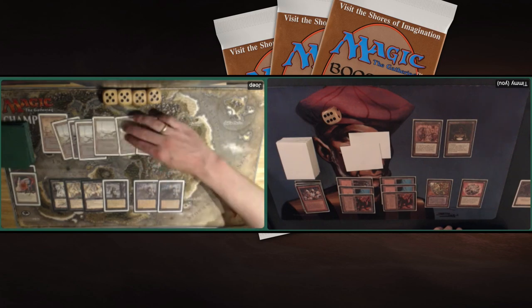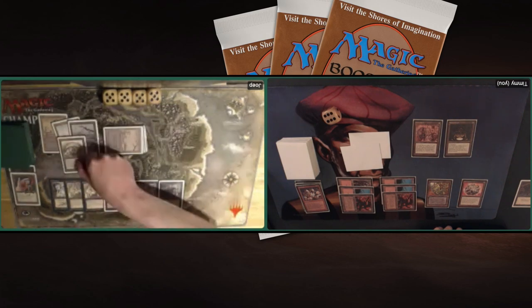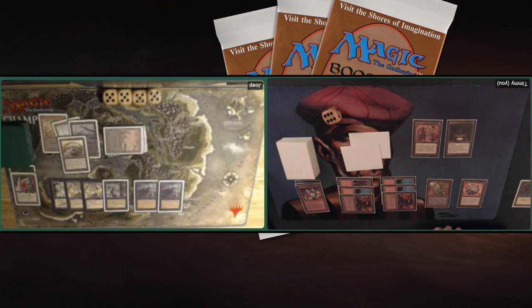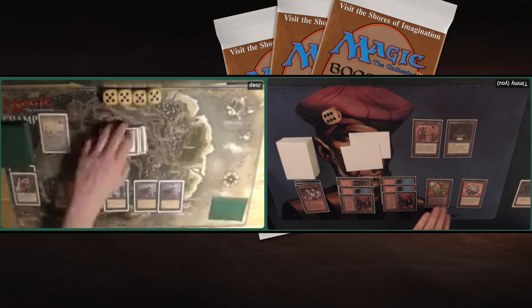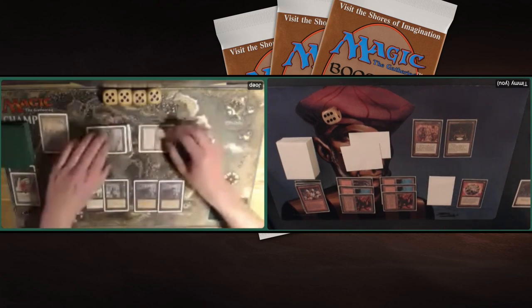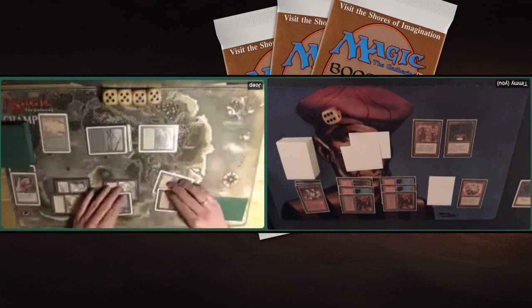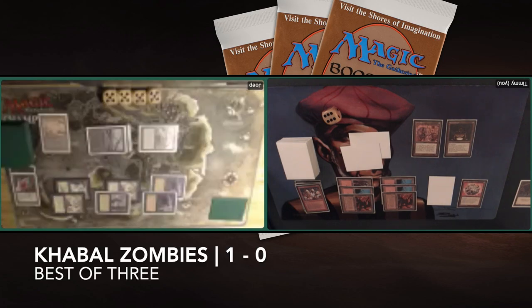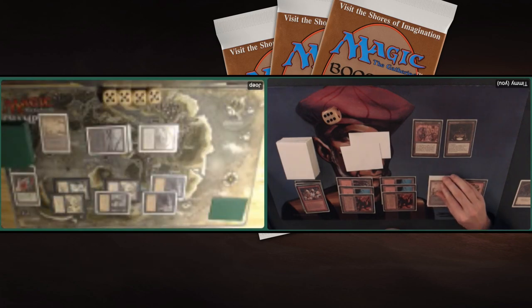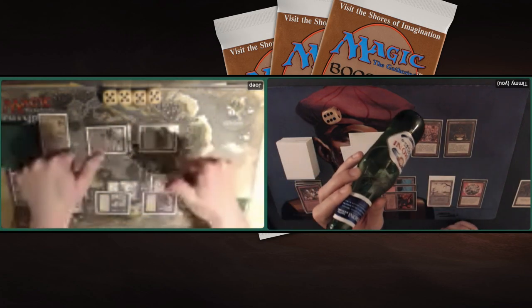Joop is probably going to attack with the zombie army - I'm on 6, so low. Cyclopean Tomb - oh no. He can turn my Maze into a Swamp. He's turning my Maze into a Swamp - and I'll always reach that Swamp Walk and I die. That's it. I have to say, I do love it Joop - using your Cyclopean Tomb to finish it and seal the deal. Game 1 goes to Joop. Well done. We're going to shuffle up and get ready for game number 2.